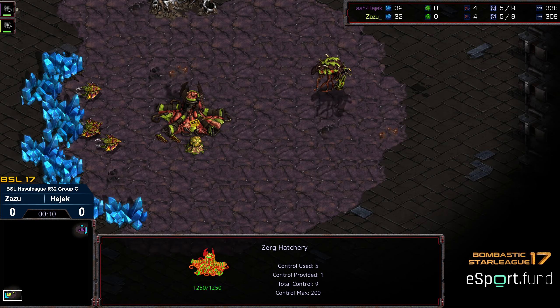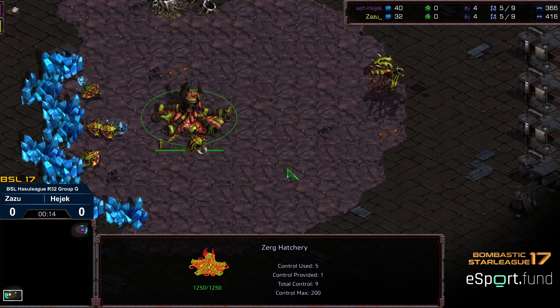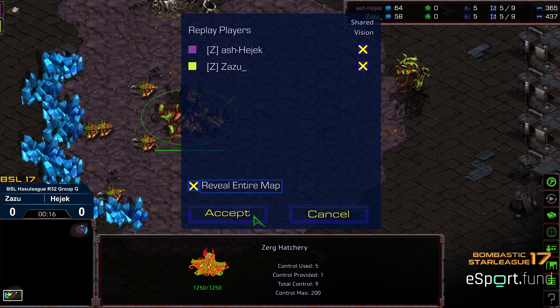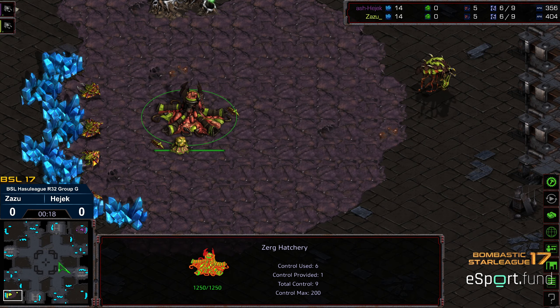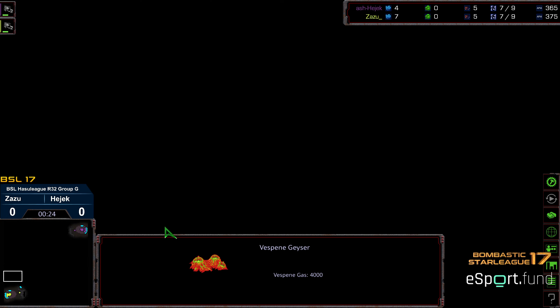We've got Hedgic starting as the purple Zerg, bottom left corner. We've got Zazu, aka Top Speed, starting as the yellow Zerg. This is a four-player map, Shooting Break, where you've got the optional two gas to do something interesting with. I'm waiting to see what a Zerg does — I'm curious.